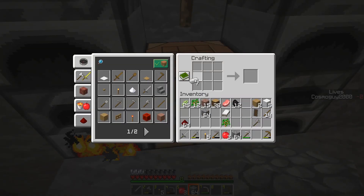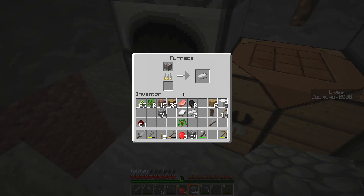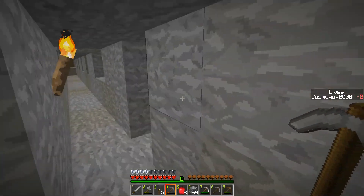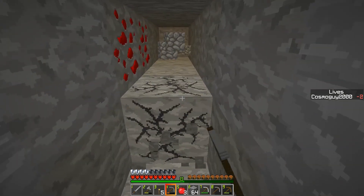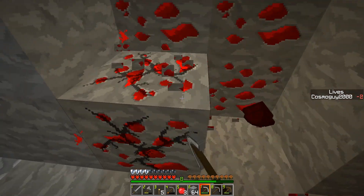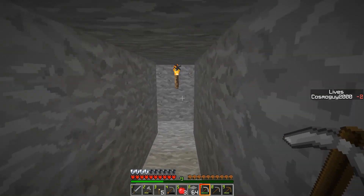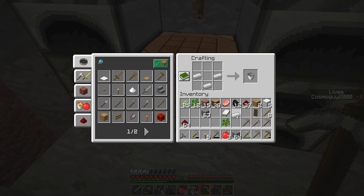We've now got enough — we're gonna make a helmet. Might have enough for legs — one shot! Let's make some more stone picks — three of them. One, two, three. Let's dig this way. The water was this way, I believe. We need a bucket of water — that will definitely come in handy. We do have enough iron for boots.